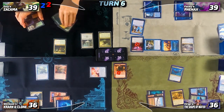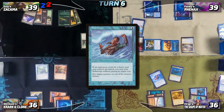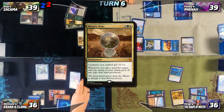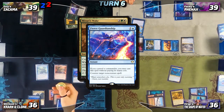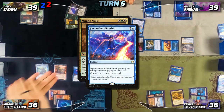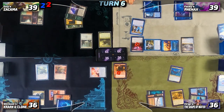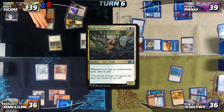Nia discards for turn. On Guy's upkeep, Trigger uses Submerge on the Satyr Enchanter for free since Trigger controls an Island and Guy controls a Forest. Guy draws, then taps for five to recast Mirari's Wake. Nia responds with Fierce Guardianship for free, triggering both Krarks. Both flips come up Tails so it goes back to hand — she casts it again. Both flips come up Heads this time, the worst outcome: it counters Mirari's Wake but Fierce Guardianship hits the graveyard. Guy plays Sanctum of Eternity as his land for turn and recasts the Satyr Enchanter.